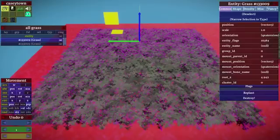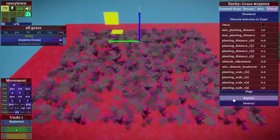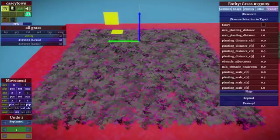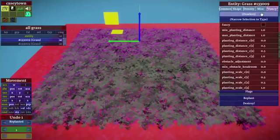So if you can see, I've got a grass entity selected here. It's a normal grass entity, so it plants the way that it normally does. In general, any grass entity that is working the way that you want it to work, you can just leave the way it is. The fancy grass system is only there to solve problems right now, so you don't actually need to use it if you've got some grass that's already planting well.